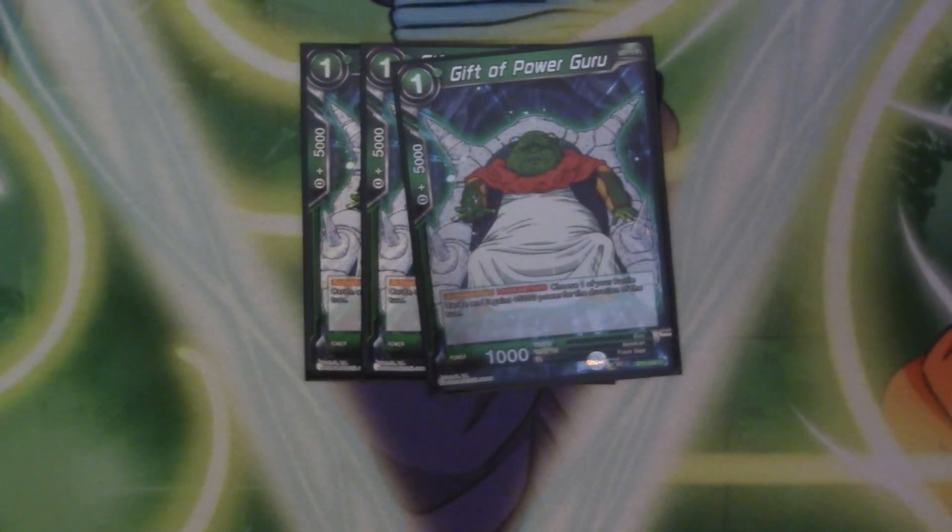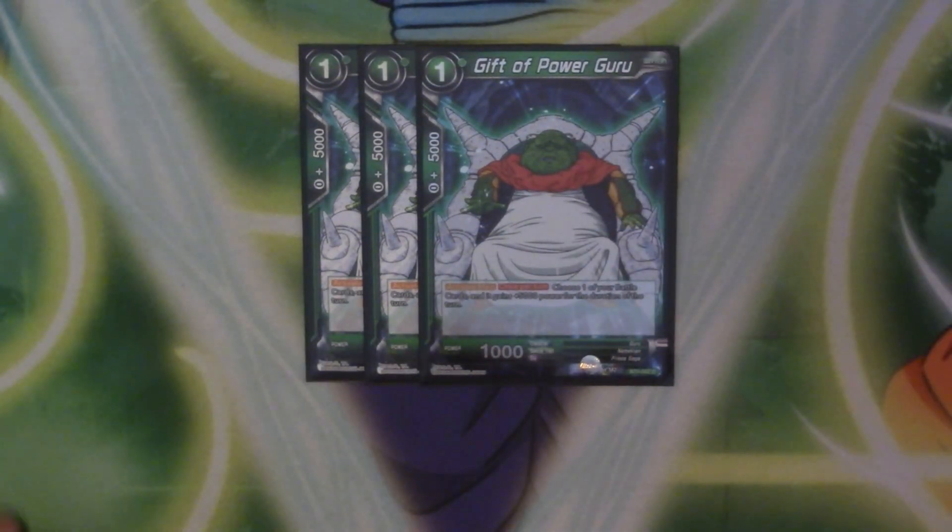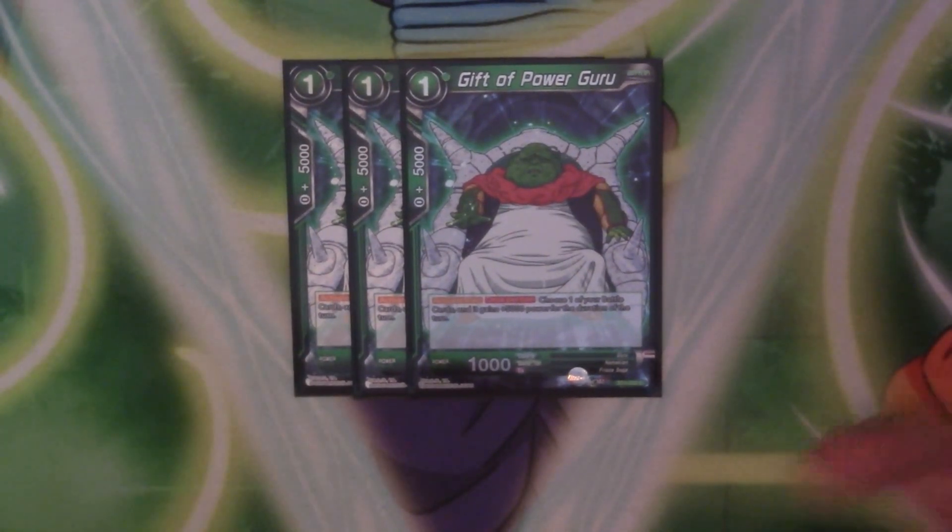Moving on to battle cards. Starting with our one drops, we have three copies of Gift of Power Guru — and I've got a foil to point out. Guru is 10,000 power, so obviously not made for fighting. His ability is an active main once per turn: choose one of your battle cards and it gains 5,000 for the duration of the turn. Very good to see off Planet Namek. I only run three because four is a bit excessive — all it does is give 5k, not like Vidal from the same set which also draws a card. Still a generally good green card, notably it says 'choose a battle card,' not just a Meching.